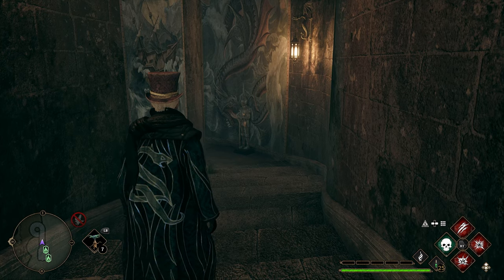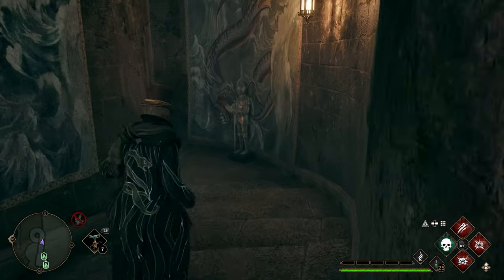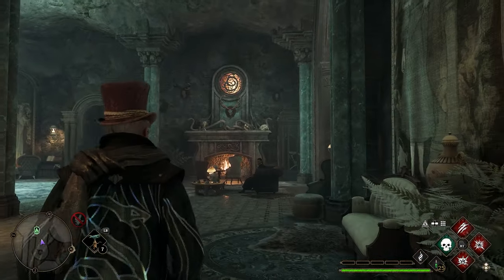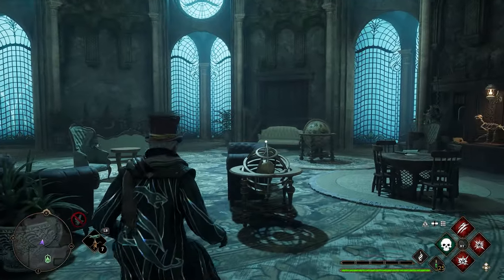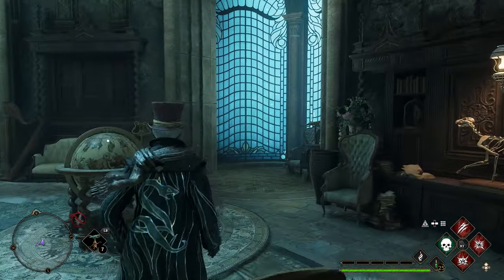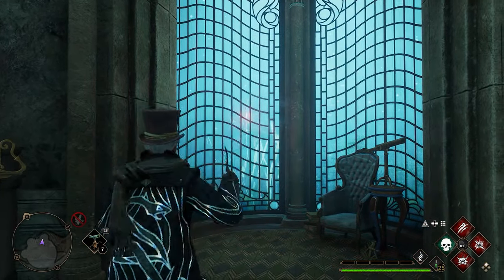If you are in Slytherin, head toward the common room Floo Flame, and once you take that Slytherin common room Floo Flame, head down the spiral staircase you spawn in front of. Once you get to the bottom of the staircase, go into the common room, take a right, and over here you'll have three giant windows. Cast a couple basic spells on the window.